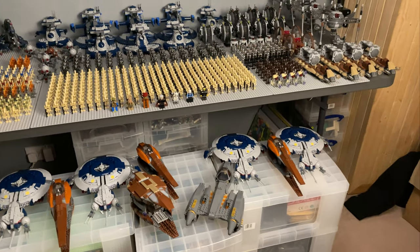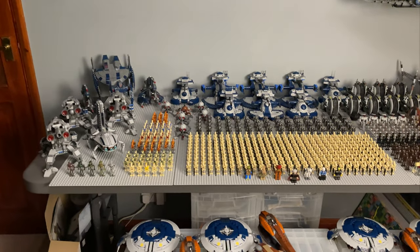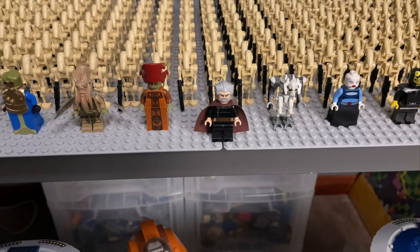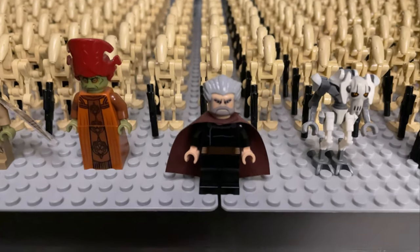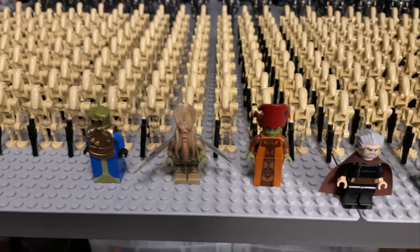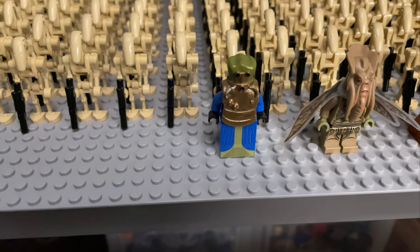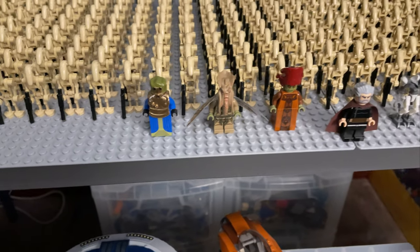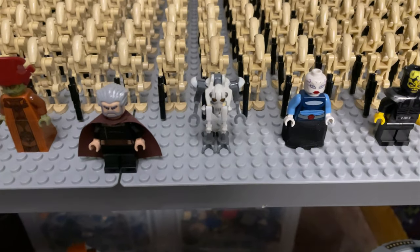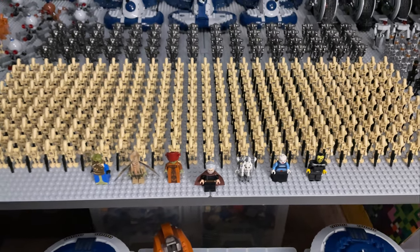Here it is — my entire LEGO Star Wars droid army. First off we'll take a look at the figures. We have Count Dooku leading the army — unfortunately this is the Clone Wars one, I don't have the Episode 2 version and I'm hoping we get one very soon. We have Nute Gunray, Poggle the Lesser, a custom Wat Tambor minifigure which is really cool, and we've also got General Grievous, Asajj Ventress, and Savage Opress.